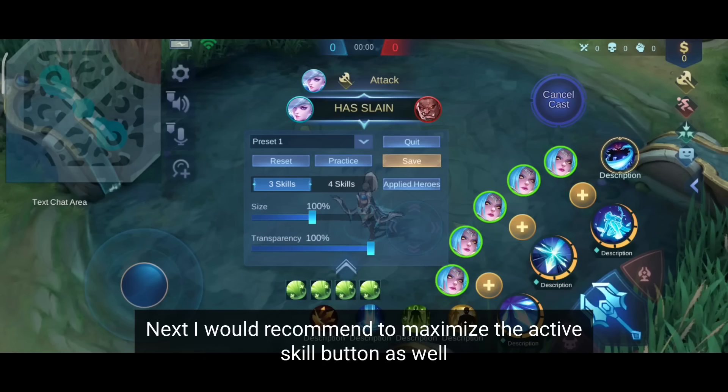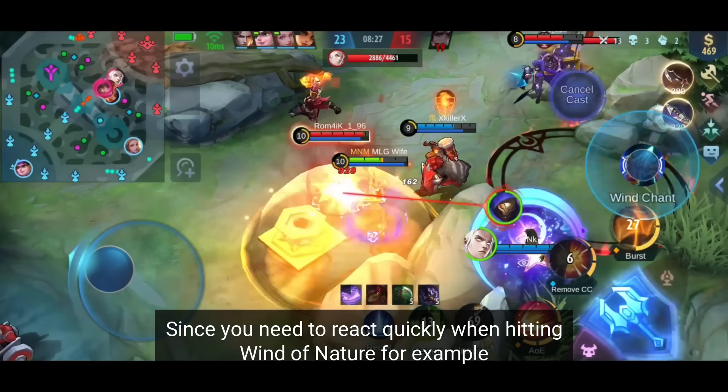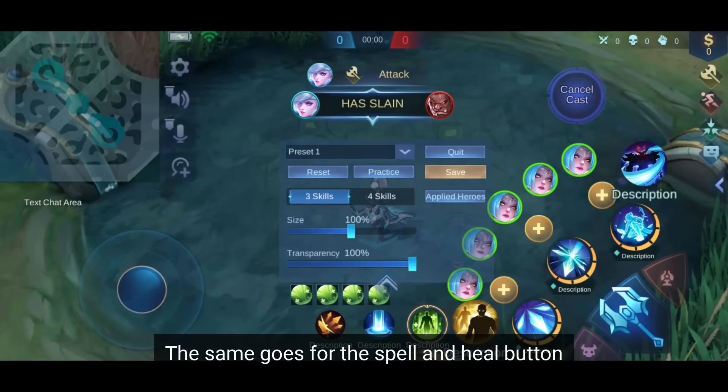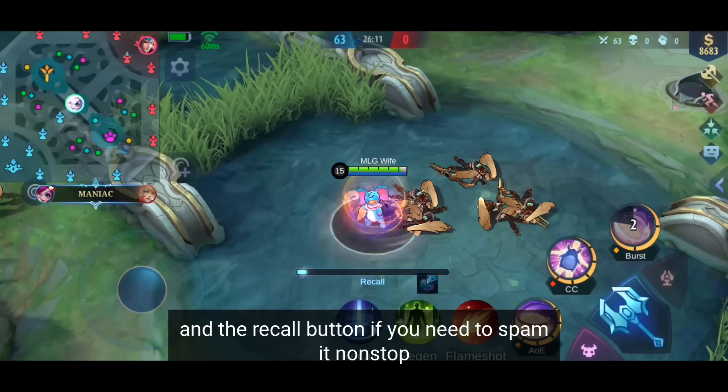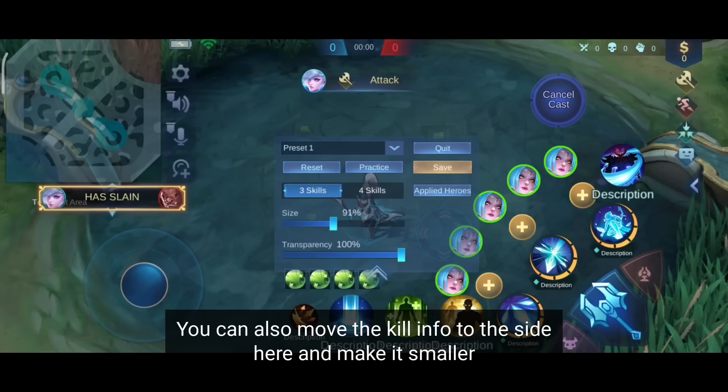Next, I would recommend maximizing the active skill button as well. Since you need to react quickly when hitting Wind of Nature for example, a large button helps you to not miss it. The same goes for the spell and heal button, and the recall button if you need to spam it nonstop. You can also move the kill info to the side and make it smaller.